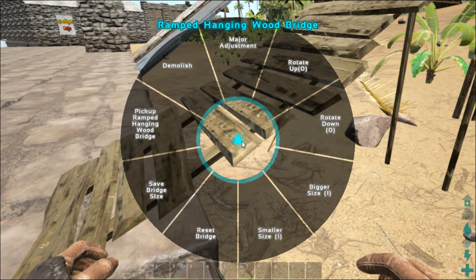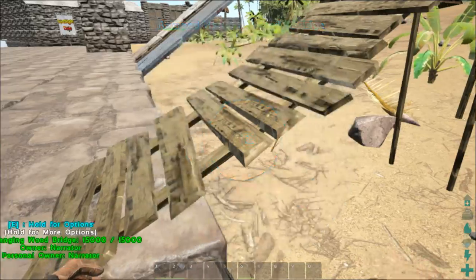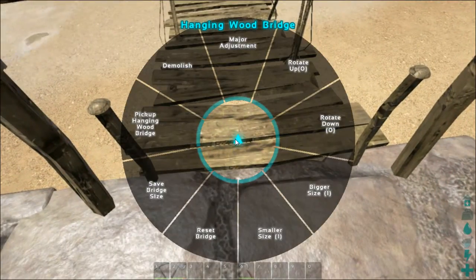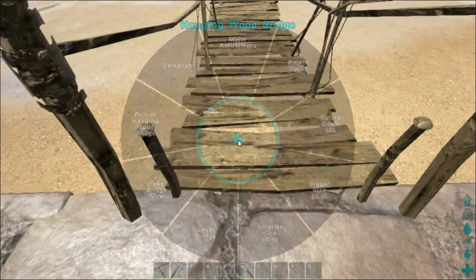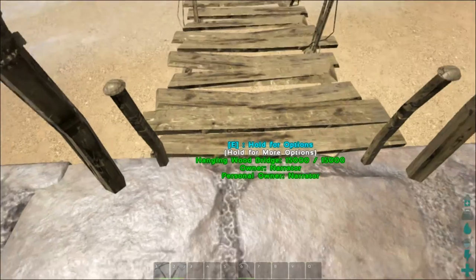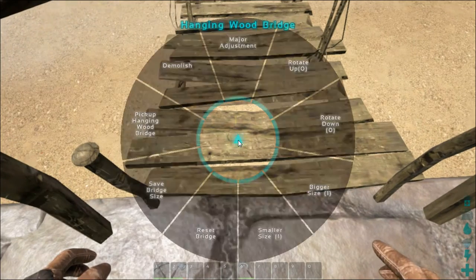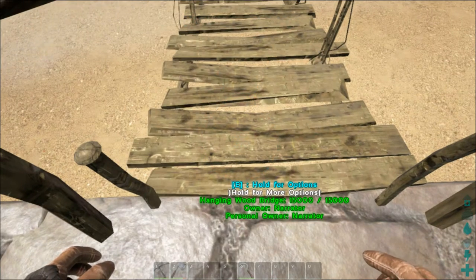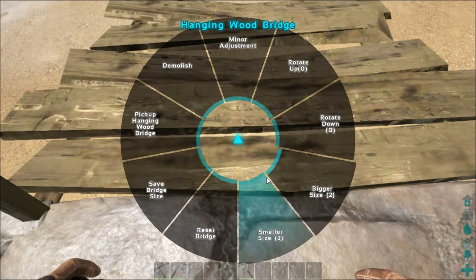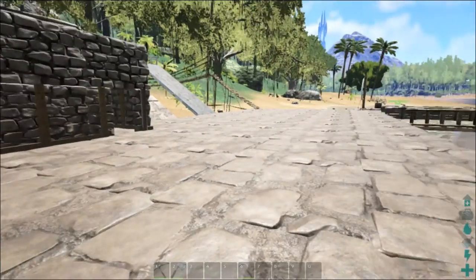When you hold down the E button while looking at it, they all have similar options but some vary. You can make the bridge smaller, which shrinks it, or bigger, which widens and stretches it. Right now we're making small adjustments — one at a time. If you click where it says 'major adjustments,' it switches modes. Now if I click big it goes one whole point in size. If I don't like my bridge I can click reset to reset it completely.